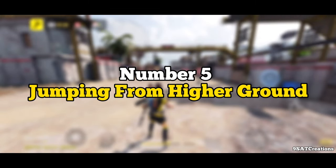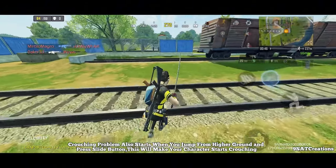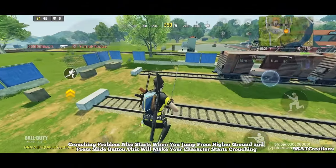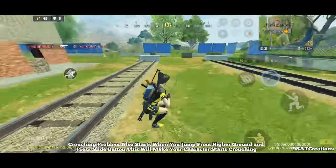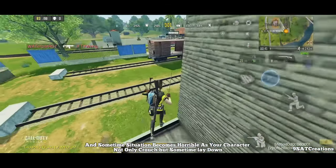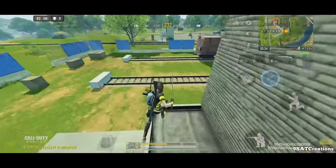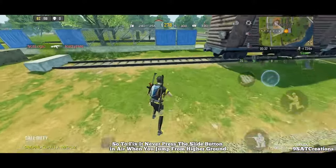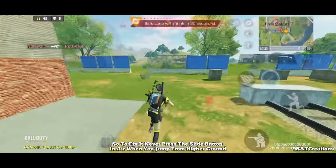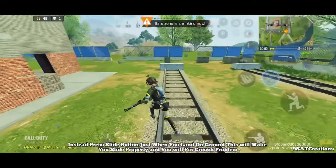Number 5: Jumping From Higher Ground. The crouching problem also starts when you jump from higher ground and press the slide button in mid-air — this makes your character crouch, and sometimes even lay down. To fix it, never press the slide button while in the air. Instead, press the slide button just when you land on the ground. This will make you slide properly and fix the crouch problem.